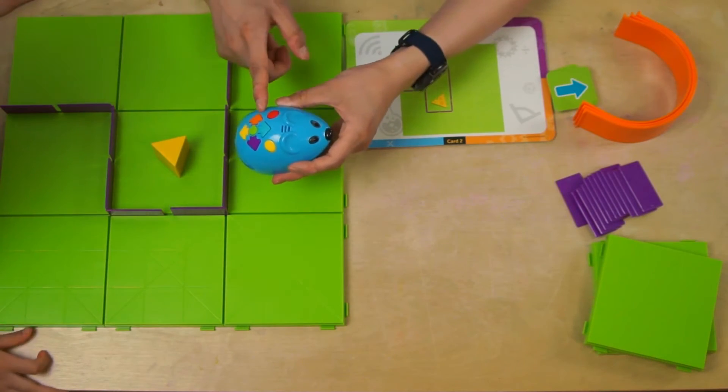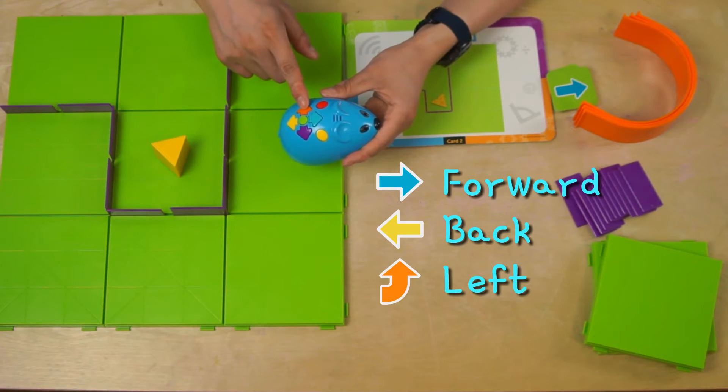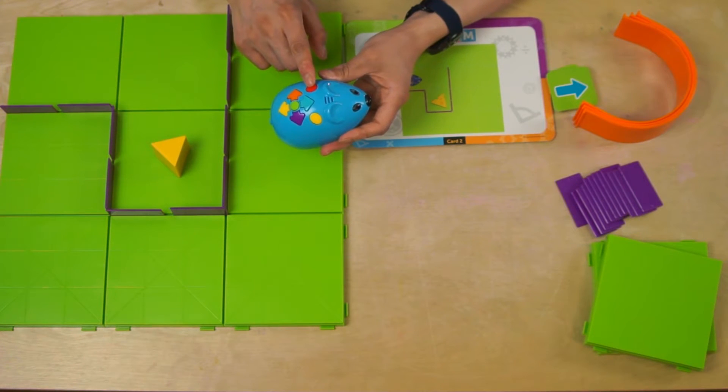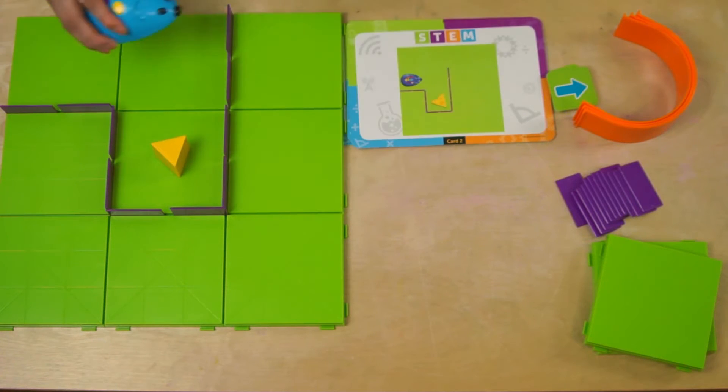On Kobe, there are buttons telling him what to do: forward, back, this turns Kobe left, and this turns Kobe right. And this is the action button — Kobe does something random and fun with it. The green tells Kobe to do everything you told him to do, and the yellow tells him to forget everything. Do you want to give it a try?